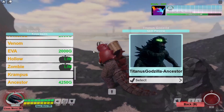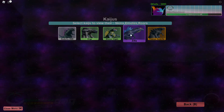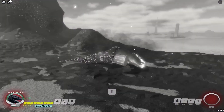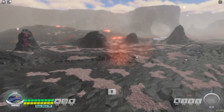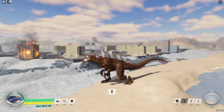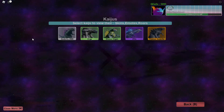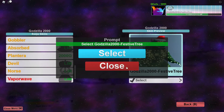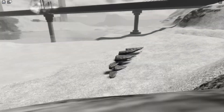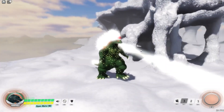I didn't even check what the Zilla beam color was — let me check that now and then head into a battle. I assume the Godzilla 2000 skin beam is going to be green or something. The Zilla beam is white — white with a mix of green, which is interesting. For Godzilla 2000, I'm assuming it's blue like it was in 3.0... and it's a white beam as well.